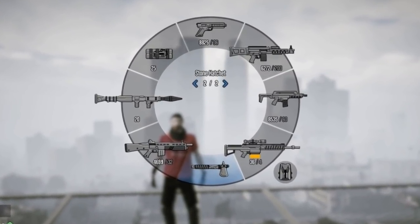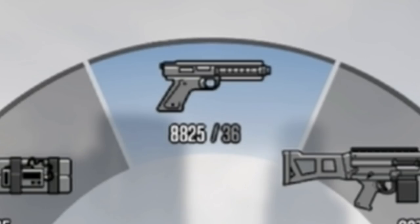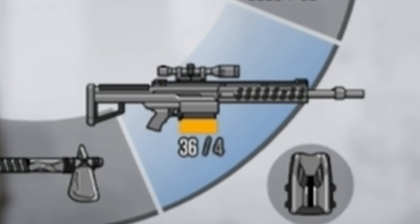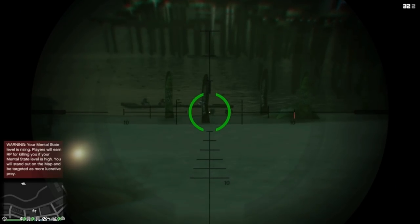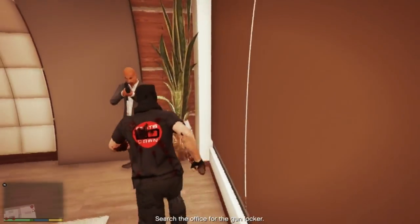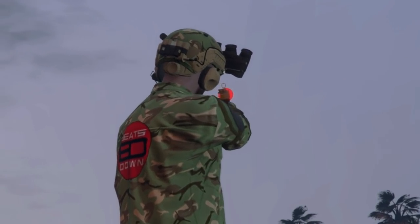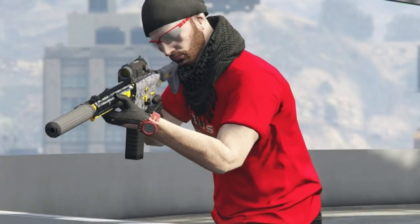My everyday starting loadout when I first join a lobby looks like this: the AP Pistol, Combat MG Mk2, Special Carbine Mk2, Heavy Sniper Mk2 with explosive rounds, Assault Shotgun, RPG and Sticky Bombs. If you have any other tips you think I missed, or you want to let me know in the comments, feel free. If you found this video useful please drop it a like and maybe consider subscribing for more. I'm Beats Down and I'll see you in the next one.